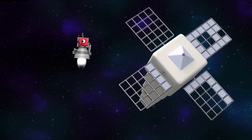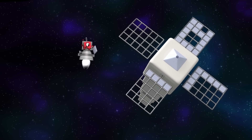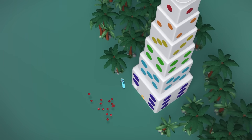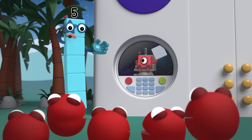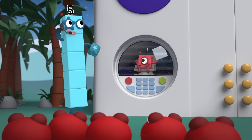One to Ground Control! I'm at the Damaged Space Satellite, and it's missing lots of tiles. But I only have one tile. Without that satellite, we can't power up the Pattern Palace Light Show. Do what you can, One. I'll send help.